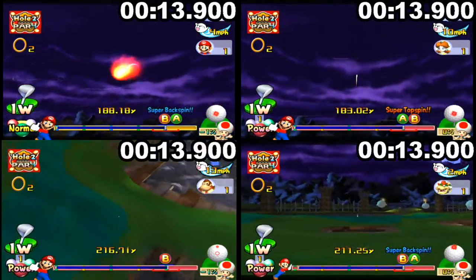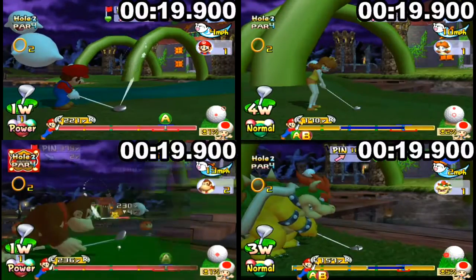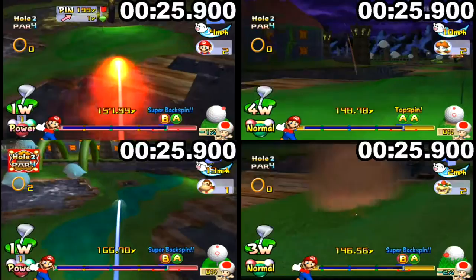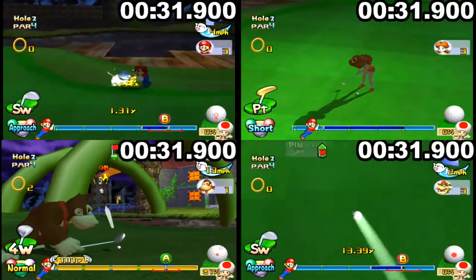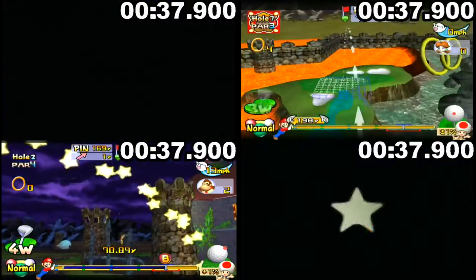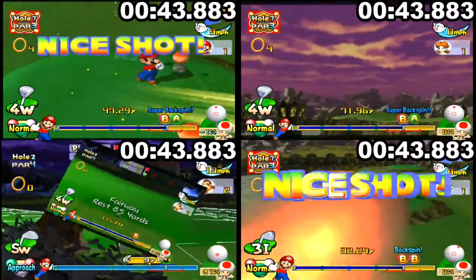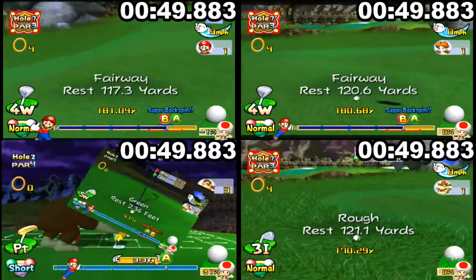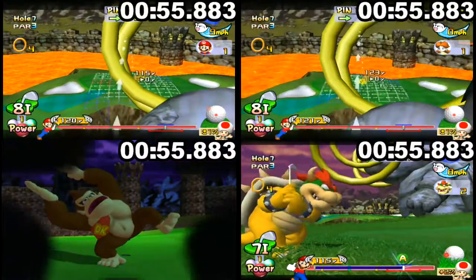Bowser Badlands: the first hole, Bewitched Bridge, is not all that hard. You'll want to play a long drive that gets close to the rings — they're big enough to where you should be able to contort your shot to go through both of them on your second shot. Whether you take a bounce on the fast fairway or whatever method you use is up to you. I messed up my strat with Donkey Kong, so I had to restart the hole and that puts him behind already, especially considering I didn't save birdie there. Maybe it's just my unfamiliarity with Donkey Kong, but otherwise I have no fault with his character.